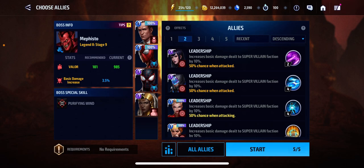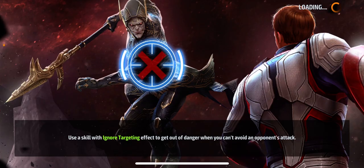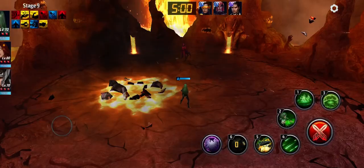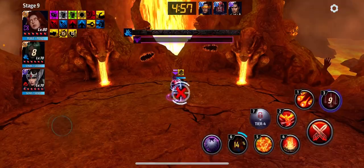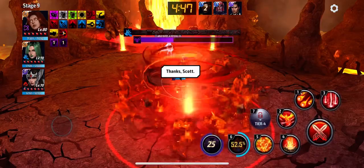First, I'm going to use the Jean Grey team so I can compare it when she's at tier 4. Let's just see how this goes. Let's use these Energy Attack Strikers. This should be a very fast clear, and I can still compare it when she's at tier 4.